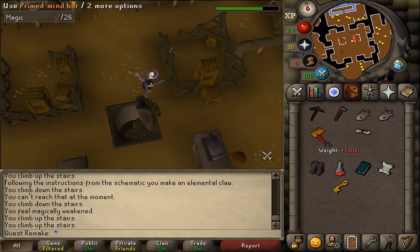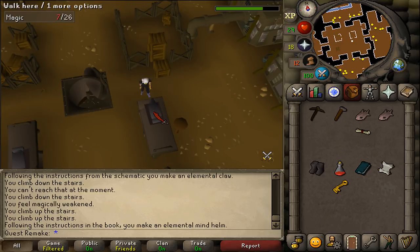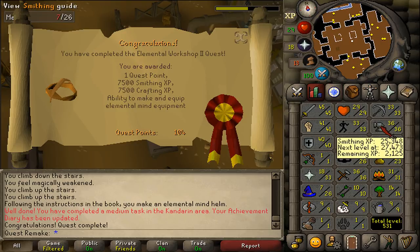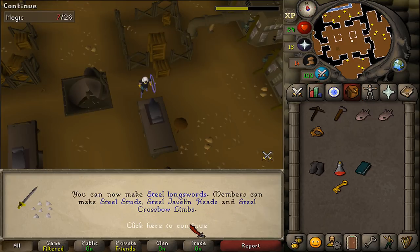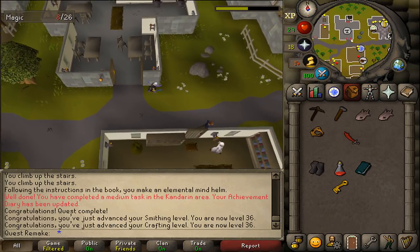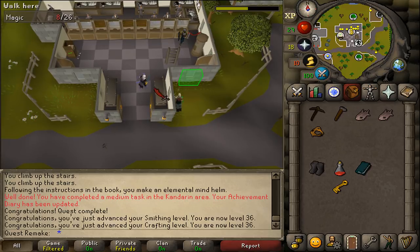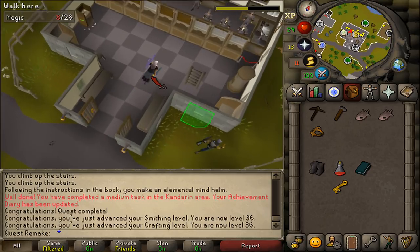If you have the slash book in your inventory, drop it right now. If you only have the beaten book in your inventory, use the primed mind bar on the workbench. Congratulations, you have completed Elemental Workshop 2! You are awarded 1 quest point, 7500 smithing and crafting experience, and the ability to equip elemental mind equipment, as well as make an elemental mind helmet. To upgrade your elemental shield into a mind shield, get another elemental bar, go through all the machines again, make a primed mind bar, and grab the slash book from the bookcase before using the workbench.